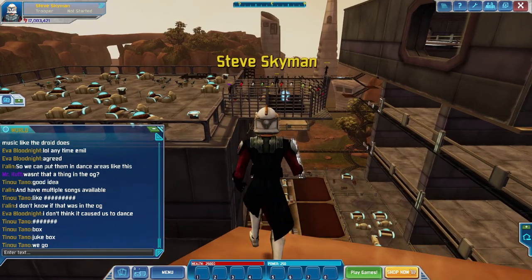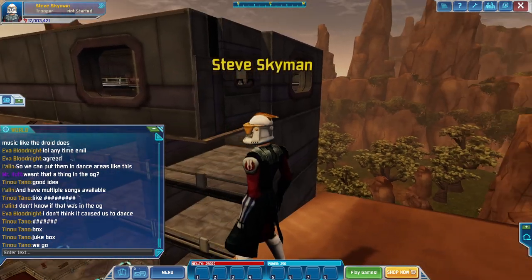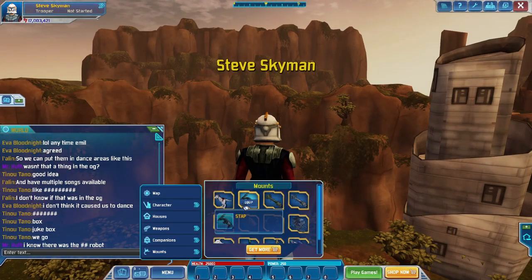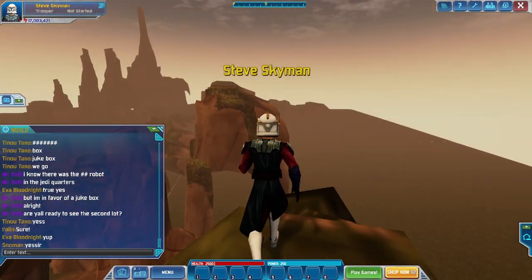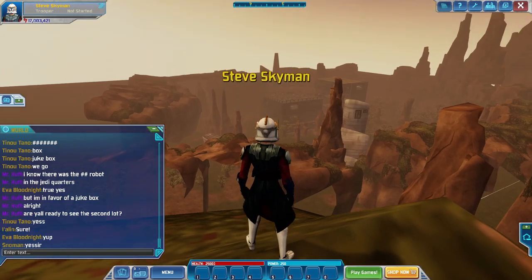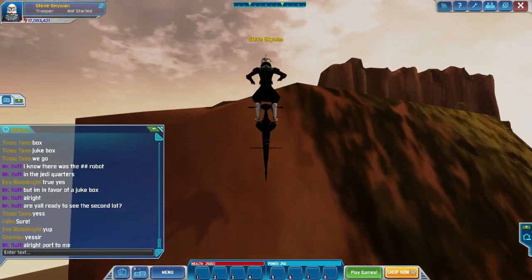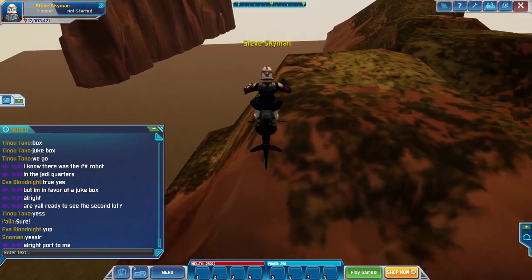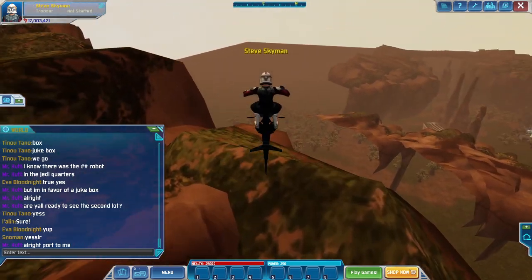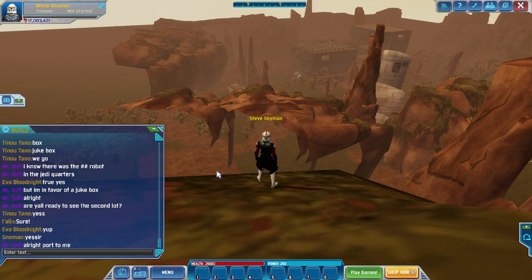I'm on top of one of the higher points. I can't run over here, sadly, because there's that invisible wall. I'm very far away from the lot right now. There's a second lot! Didn't know there were multiple lots — I thought it was just one lot per event. But you know what, this is fine too. We'll pause here and go to the second lot.